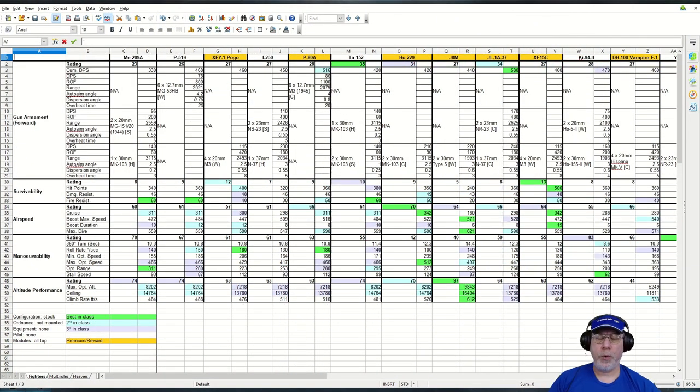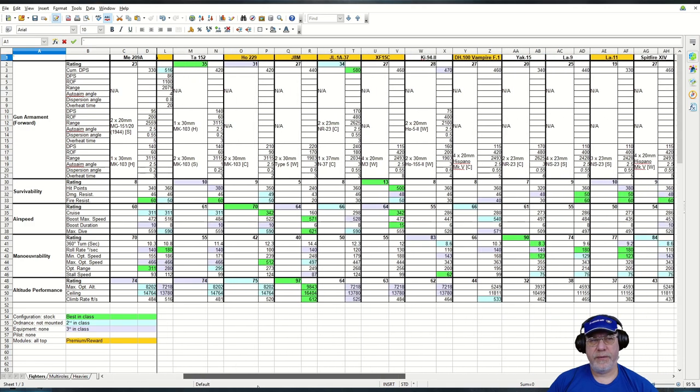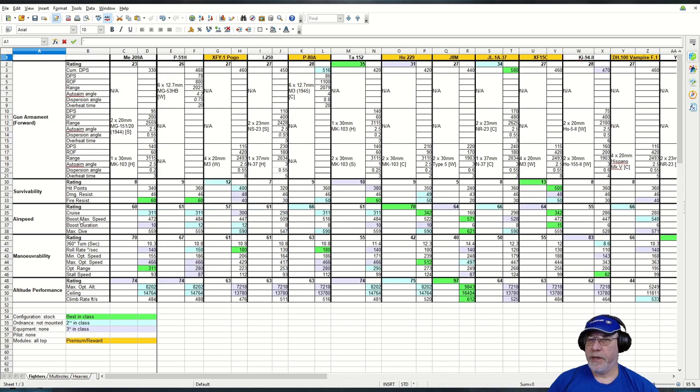Here's a spreadsheet showing all of the Tier 8 fighters — there are a lot of them, 16 in total. The ME-209A is in columns C and D, and all of the other fighters occupy two columns of their own off to the right. Down the left we have the characteristics you can see in the hangar UI, and the gun armament is supplemented by information gleaned from a third-party website. For comparison purposes, the aircraft was put into stock configuration.